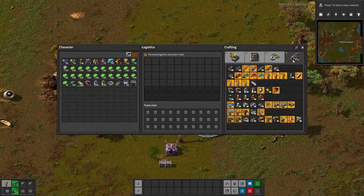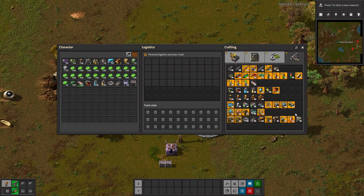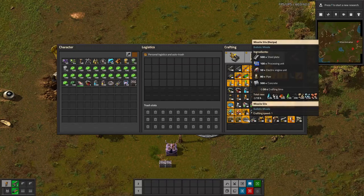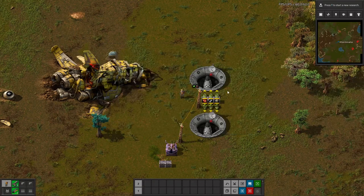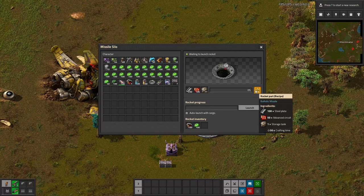Basically it adds these missile silos, which are fairly expensive — more expensive than an artillery turret — and you can build your ballistic missiles in them. They do not require power, but you do need to make a rocket part. You only have to make one, not a hundred. You do still need power for the inserters to feed them.